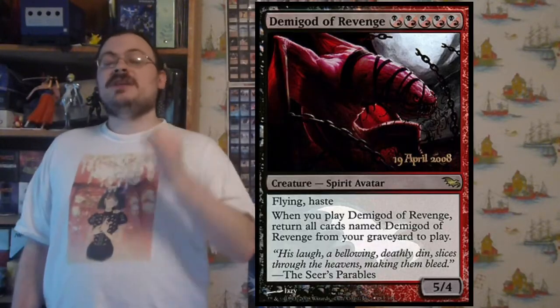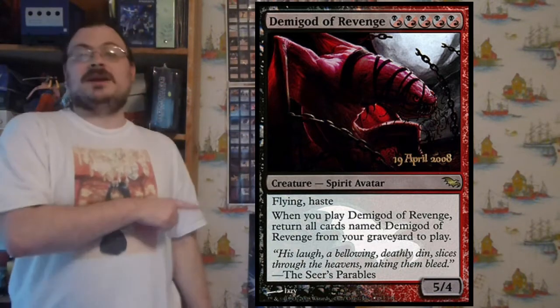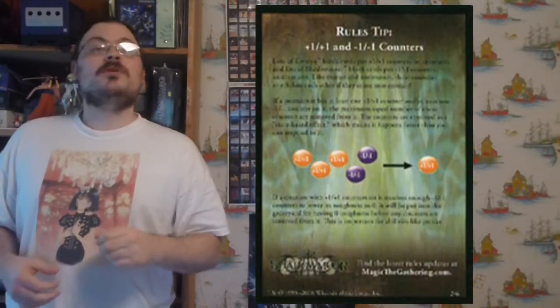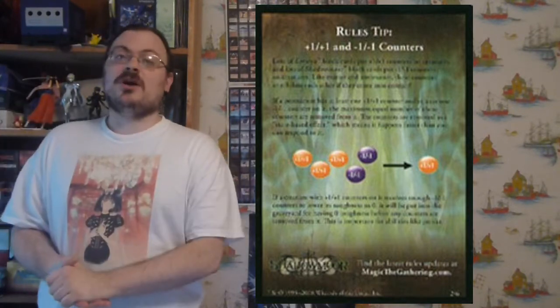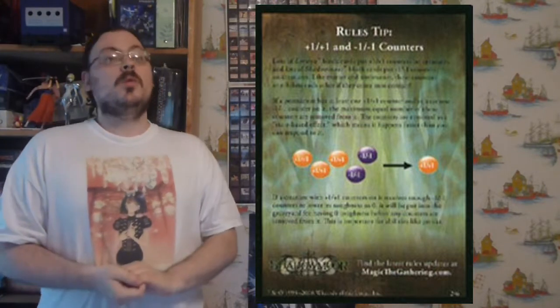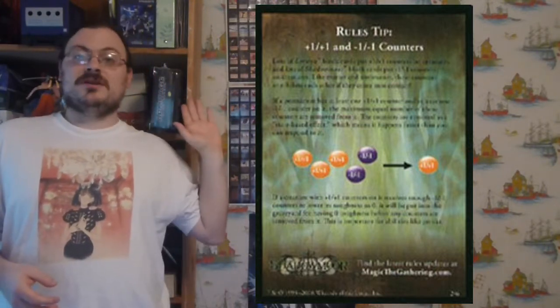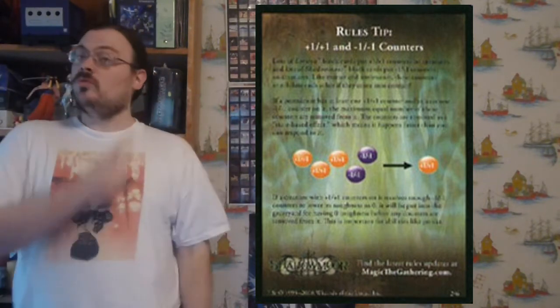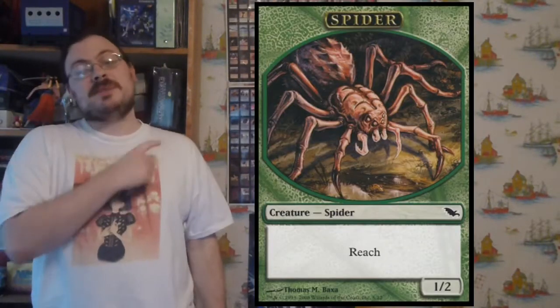The pre-release was April 19th to 20th of 2008 and had a pre-release card of Demigod of Revenge. When the release came around, they had a release card of Vexing Shusher. The set was accompanied by an anthology of the same name — a collection of stories set in the Shadowmoor universe rather than just one large story. There was also a 16th card in packs, either a rules card or a token. There were 18 combined: six different rules cards and 12 different tokens, including a spider token.